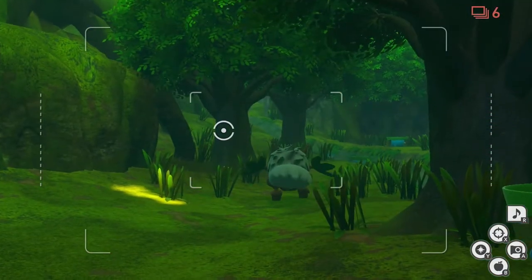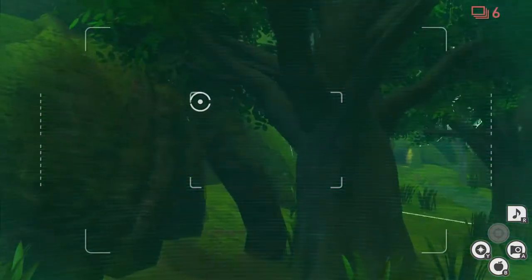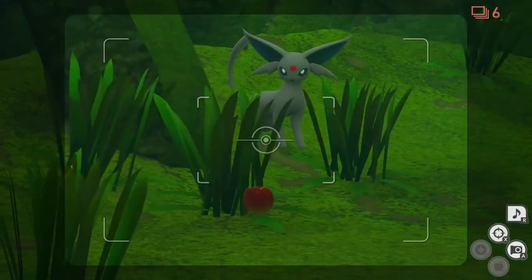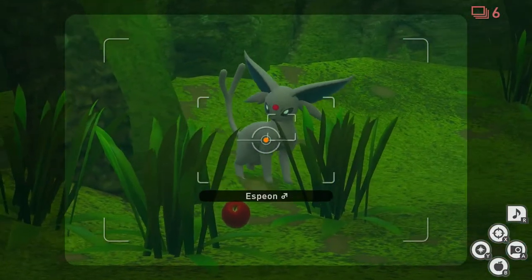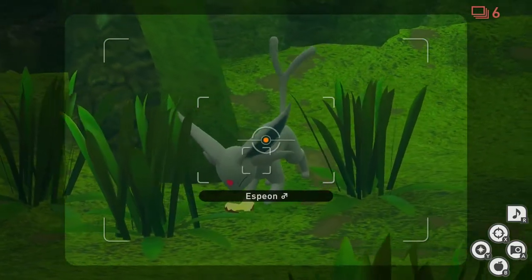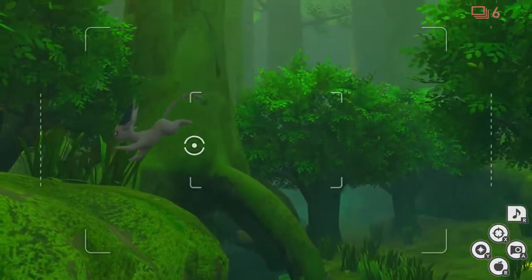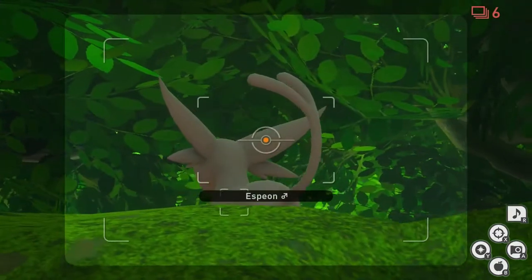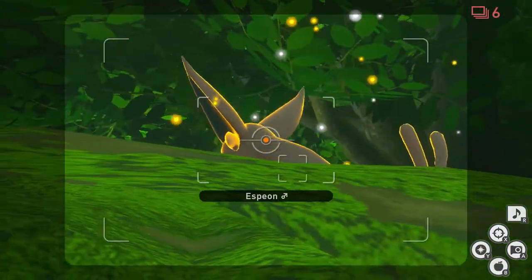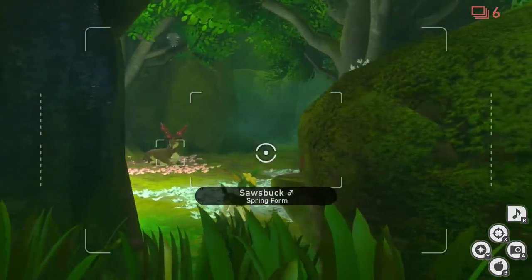Once we're here, we're going to head over by this tree. Take a look in the upper left and scan — you should see an Espeon. Scan one more time while looking at him, then throw a Fluffroot. Make sure you do not hit him; if you hit him, this will not work. Now he's going to eat it and run away. Follow him around until he sits down. Once he sits, throw an Illumina Orb at him and he should clean his paws. Now he's going to run away. Keep an eye on the Sawsbucks and you should see Espeon show up again.